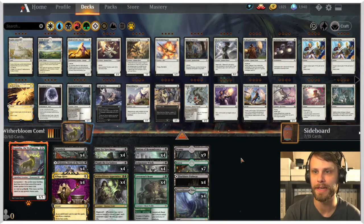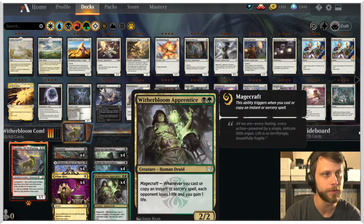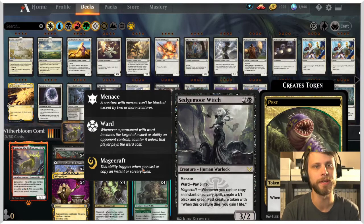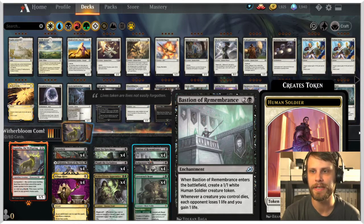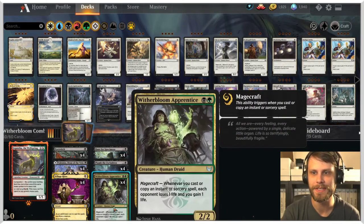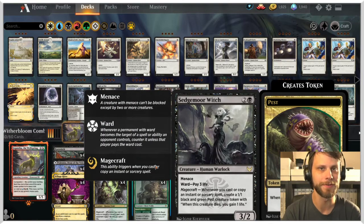The way that we do that is a pretty interesting little combo. Getting a Bastion of Remembrance, a Witherbloom Apprentice, and a Siegemoor Witch out. With these three cards, every time you cast an Instant or Sorcery it will drain your opponent for a life, create another 1-1 creature, and every time a creature dies you drain a life with the Bastion.